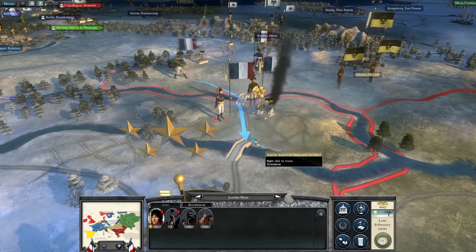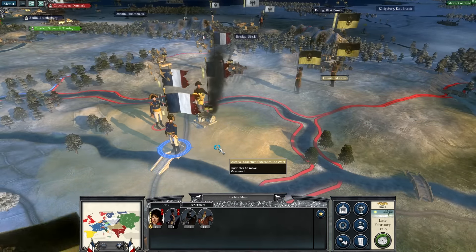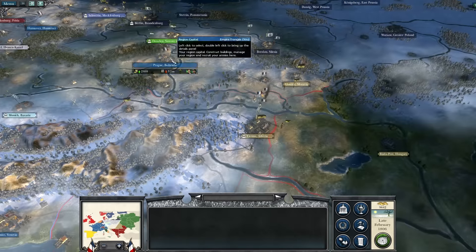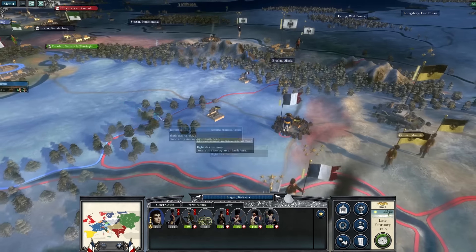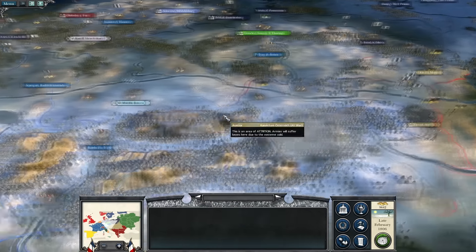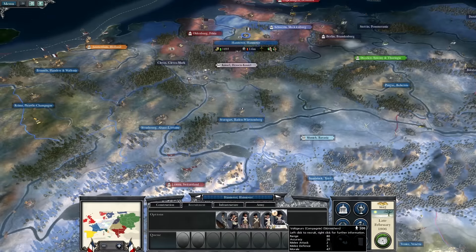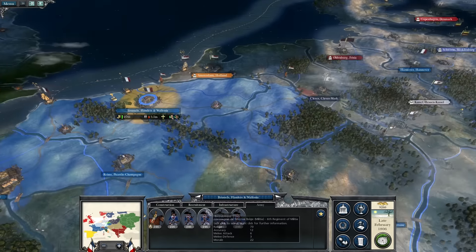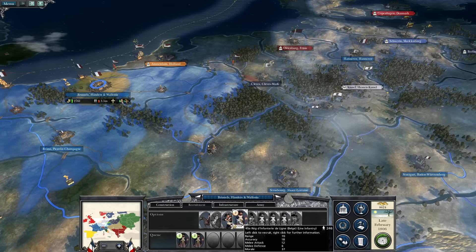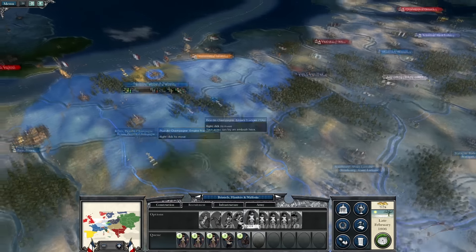These guys probably should stay here, but we really need them up here in case there is an attack towards the Brunn factory. I've got a lot of cash to spend. We need more men here as I said before — let's recruit some vault gear units and some more Belgians. I've recruited all the Belgian troops I can now, so that will comprise this Belgian group that will move forwards. We're building more troops here and over here as well.